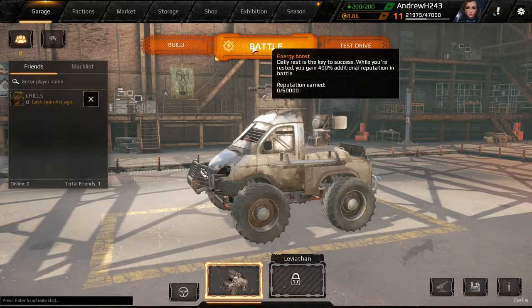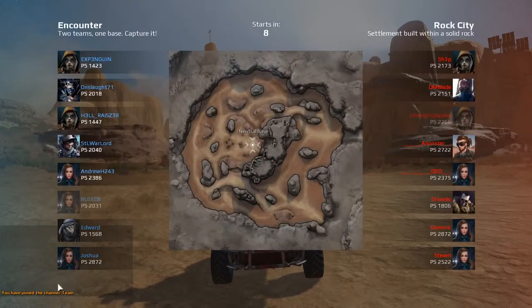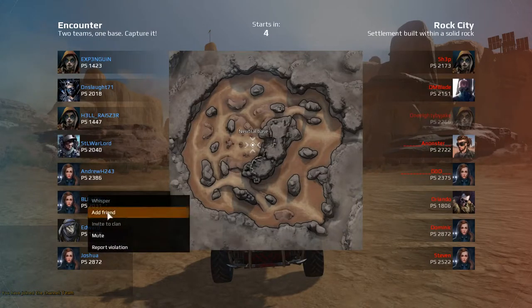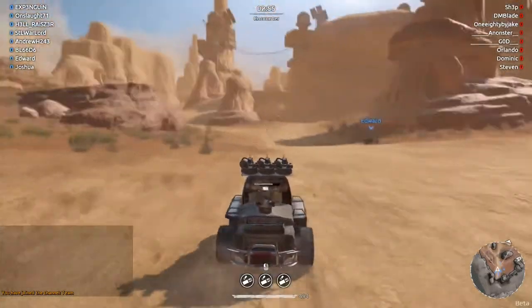I'll show you briefly what I mean. Let's just go to any game. I'm not going to actually blacklist this person — just want to demonstrate. So when you're in game, right there: whisper, add friend, mute, report violation. When you hit the mute button, that actually sends them into your blacklist.